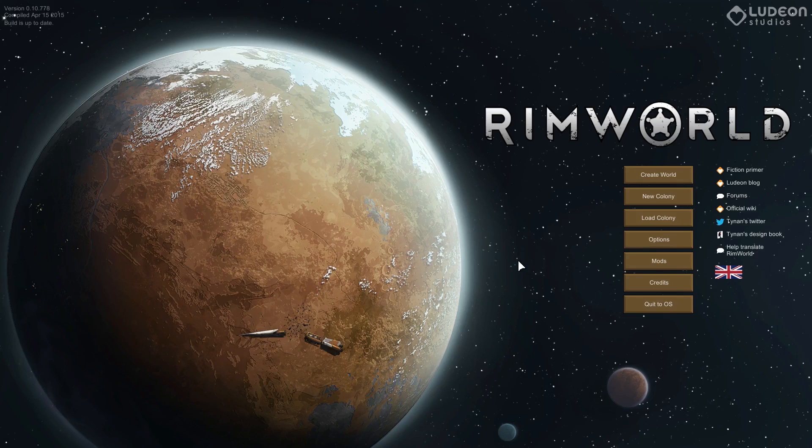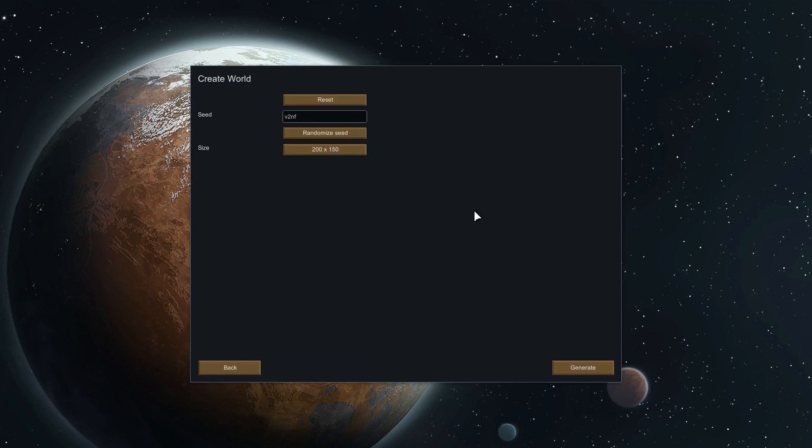Now they have a joy requirement, so they'll need to relax, chit-chat, go on walks, play little games, stuff like that. And there is also a new timetable — it basically allows you to set up shifts and tell people to work during this part of the day, relax during this part of the day, etc. I'll kind of show that as we go.